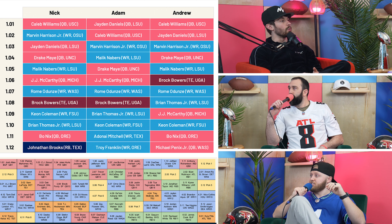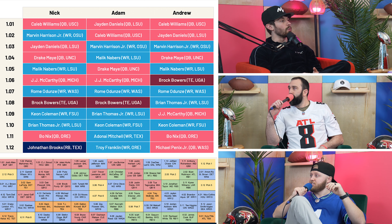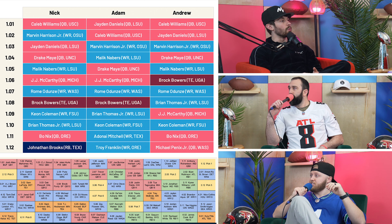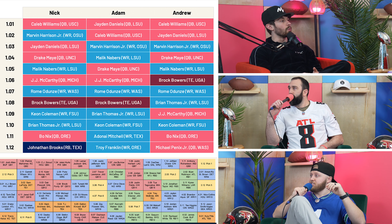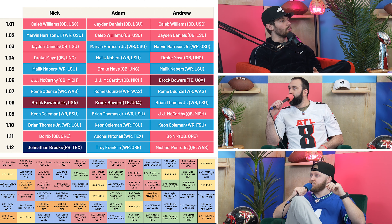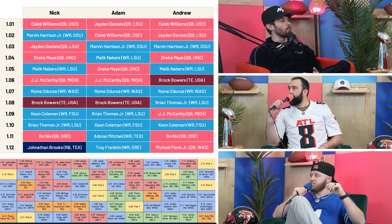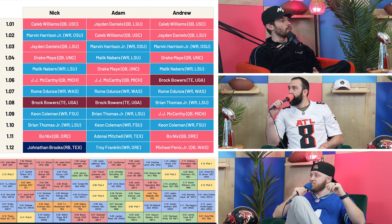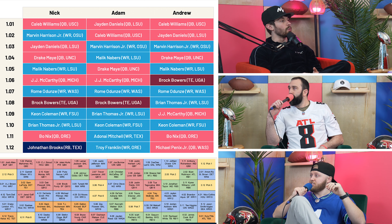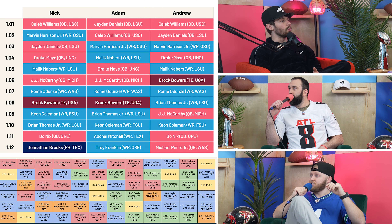So the tier for Brock Bowers, Rome, and JJ McCarthy — where does that start on the dynasty startup? I think that tier starts at the 4.08 for me. I would probably take Brock Bowers over guys like Travis Etienne at the 4.05. I'm really not that much further behind where Trey McBride is right there at the 4.04. It's crazy how spread apart these rookie picks are — there are no tiers of the rookie picks whatsoever.